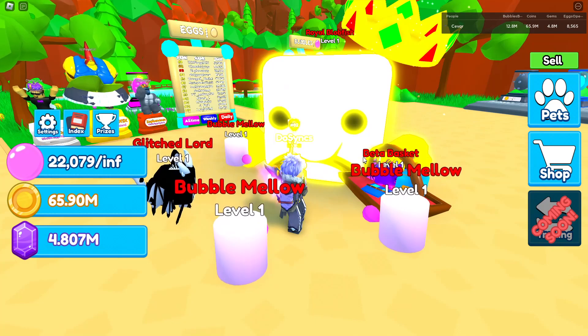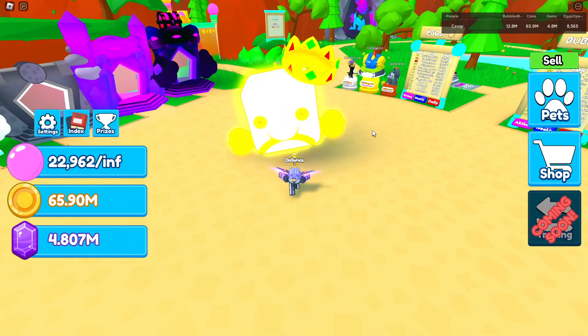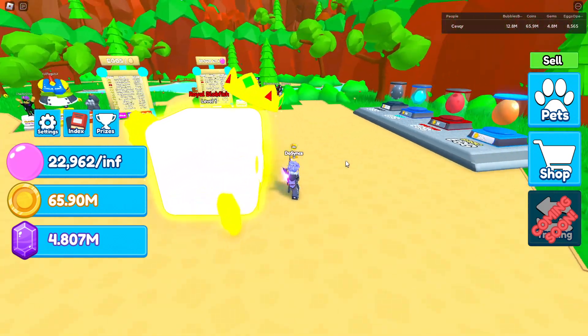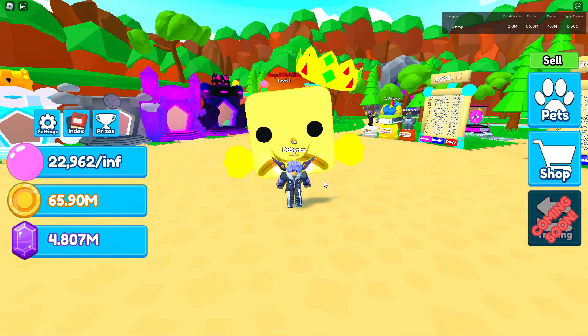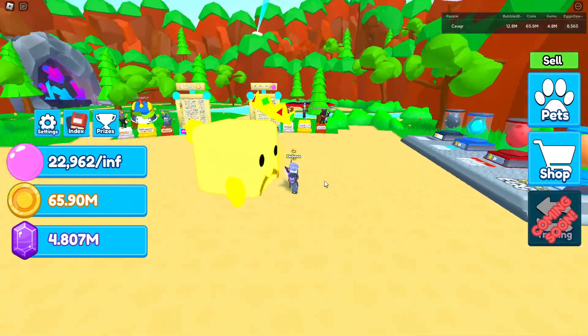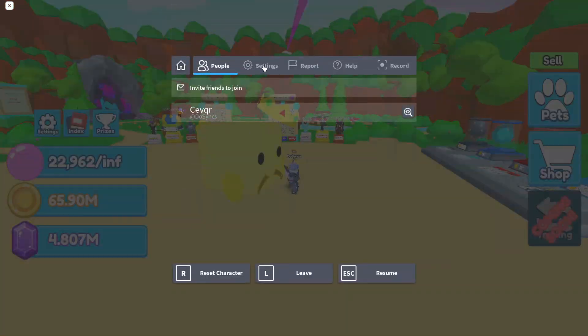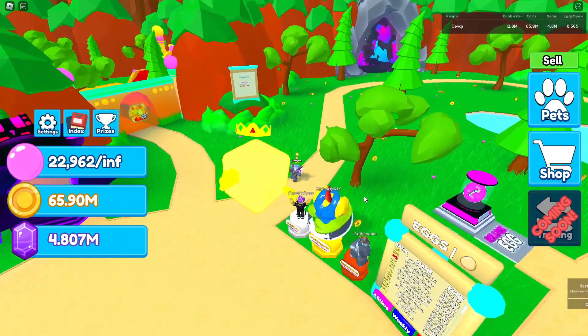Also, I'd like to say this Royal Blobfish is going to be really, really valuable as it's the first event in this game. I just equipped the Royal Blobfish here, and as you can see, it's absolutely gigantic. This is what it looks like on a lower graphic setting — I feel like it looks better on a lower graphic setting as it's not as shiny. But you tell me down below: does it look better on the lower graphic setting or does it look better up here? Also, I love the run animation of this thing.